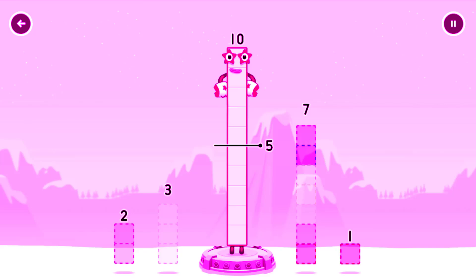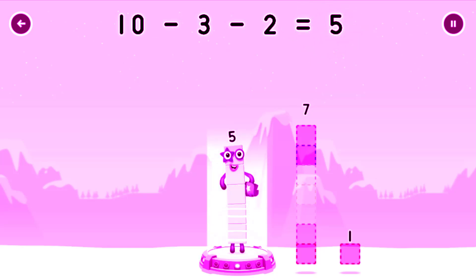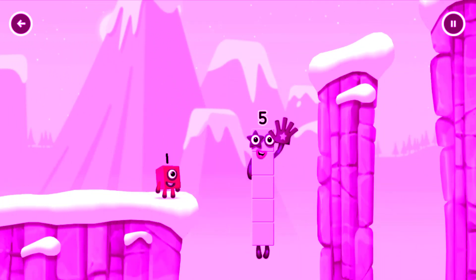Take number blocks away from ten to leave five. Five, two. Correct! Ten minus three minus two equals five. Five — yes, you got it!